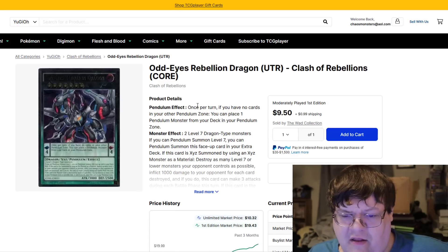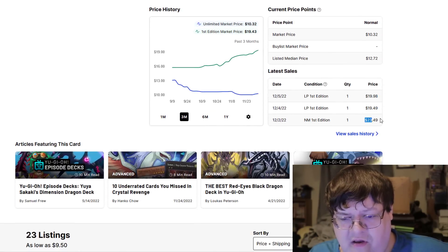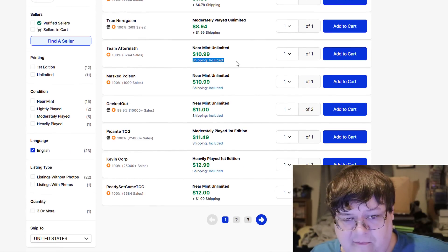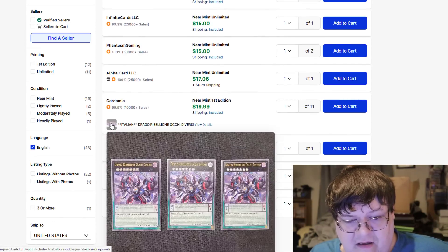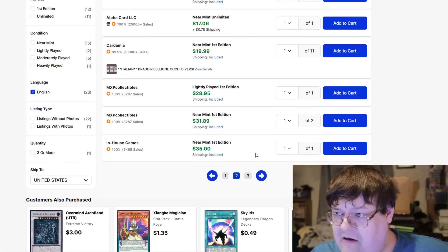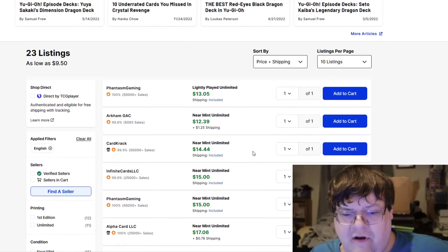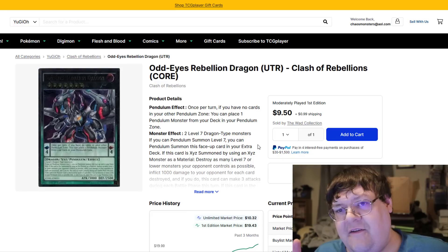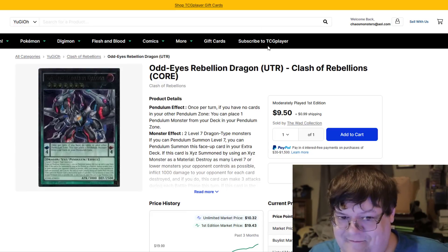Same thing with Odd Eyes Rebellion Dragon — First Eds have been orbiting up pretty hard. $20, $20, and then $24 for last sold listings. You can get one for $11, an Italian one for $20, and then you hit the $30, $32, $35 mark. It's going to take one or two things to send this stuff into orbit and you're just going to be like, what happened?